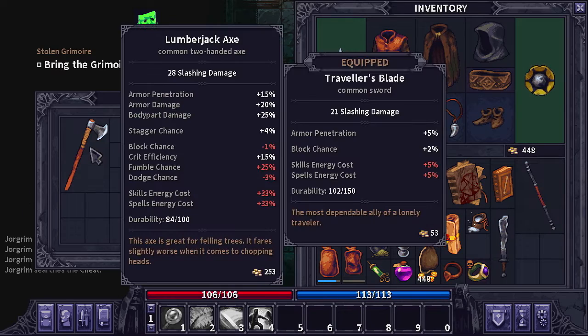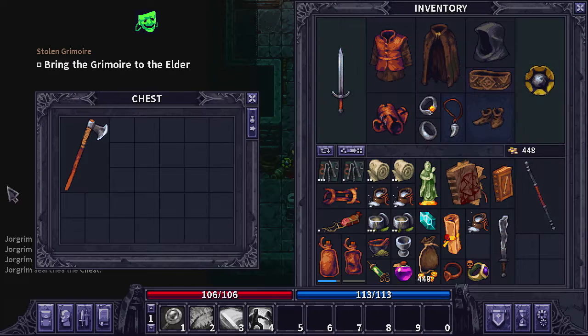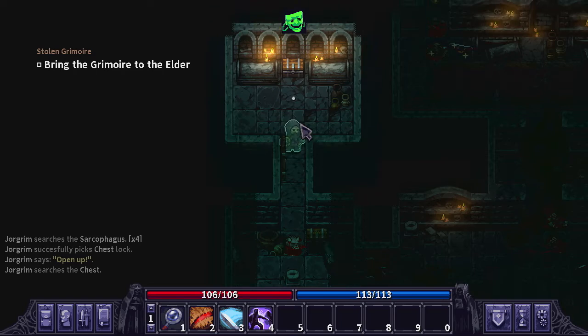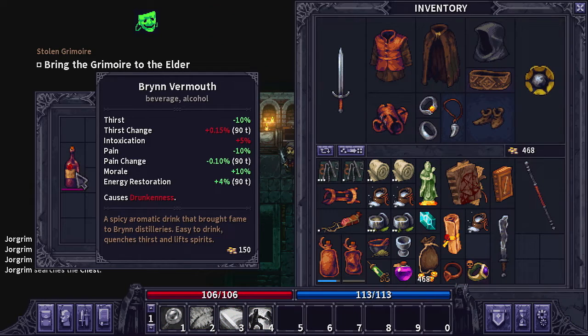They supposedly sell for 300 a piece, but I don't think that's actually what we're going to get. This one sells for 251 and the axe sells for 253. We don't have space for it regardless, so I'm going to leave that in the chest. Oh, we have another chest right here next to it — didn't realize that. We got some more gold and a bottle of wine.